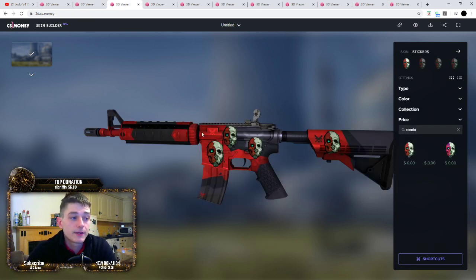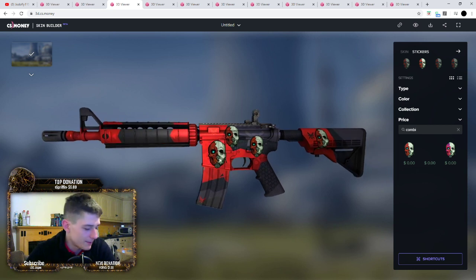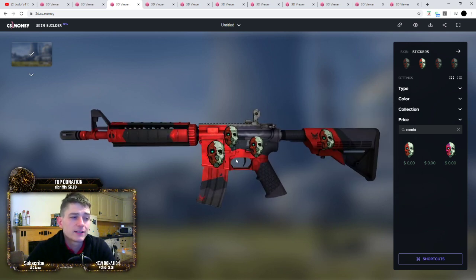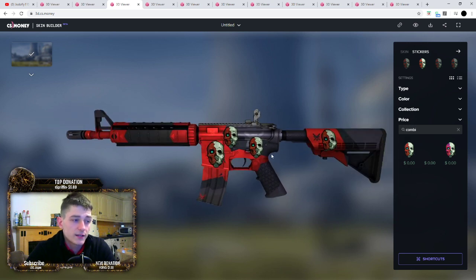Next one we have is the Evil Damio. I wanted to do some cheap ones - there are some cheap skins and some expensive skins in this. We're using the Evil Damio and we're using these Combine Helmets stickers. These just look real well on it - it's a very cheap craft if you want to do it. A StatTrak one of these would look quite nice. I'm actually thinking if I don't buy an M4 Asimov as my forever skin, then Evil Damio might actually do in StatTrak Factory New. It's quite a nice sticker craft.